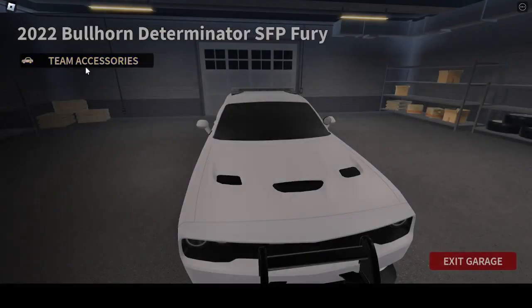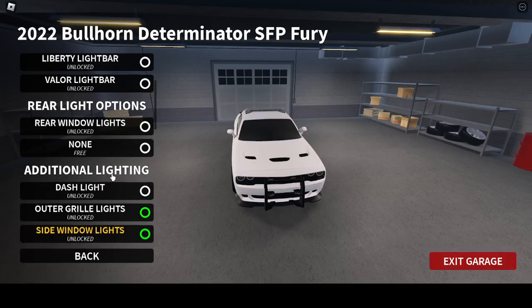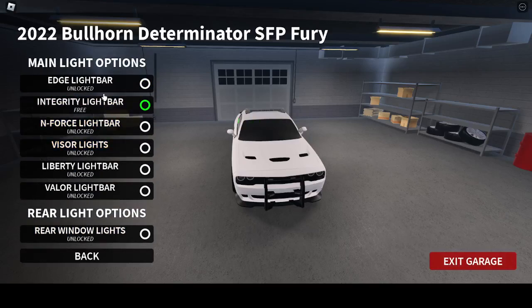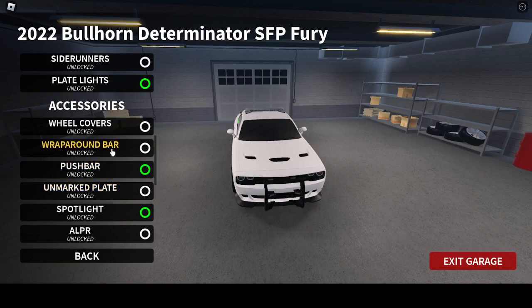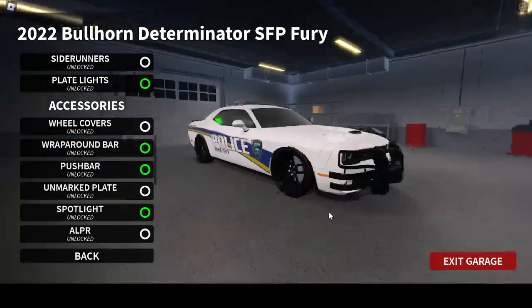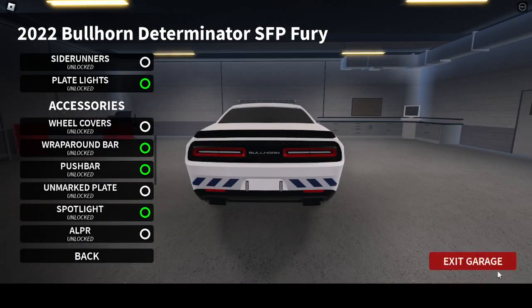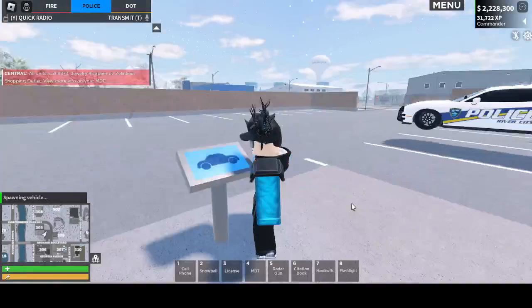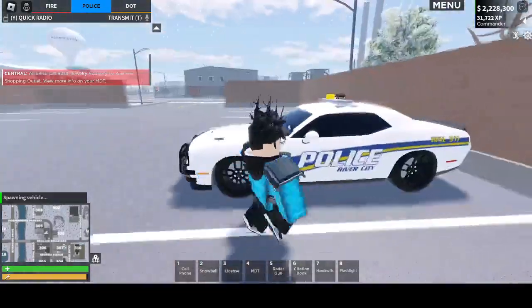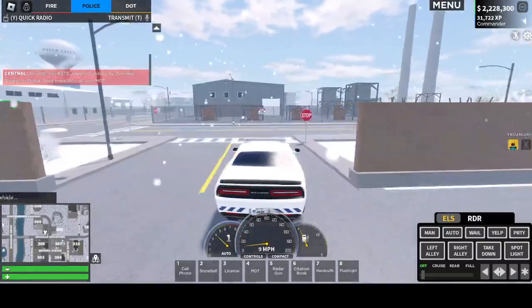I wonder — can you use the ramp, the thing that goes around, whatever — the lights? Accessible rampart — yes you can, actually. That's sick. This would actually be a good car for undercover. But yep, that's it for this update. Like and subscribe and see you guys in the next one.